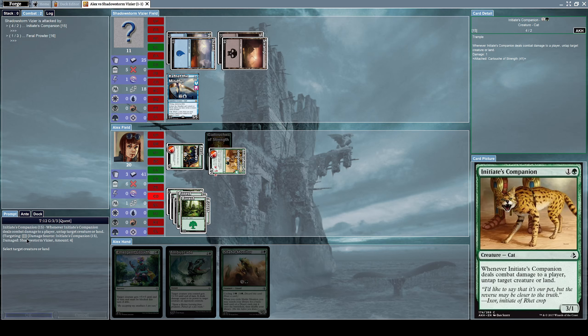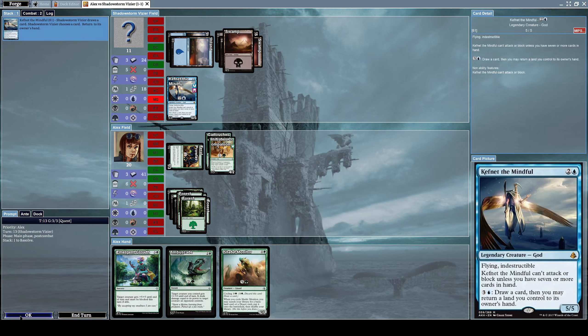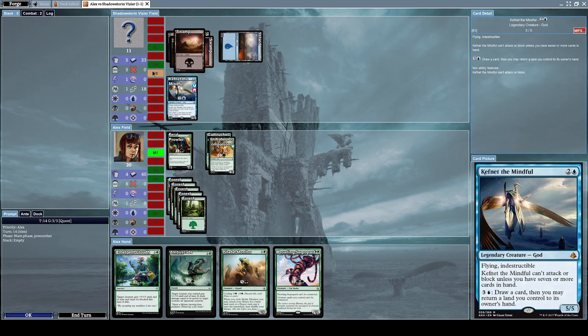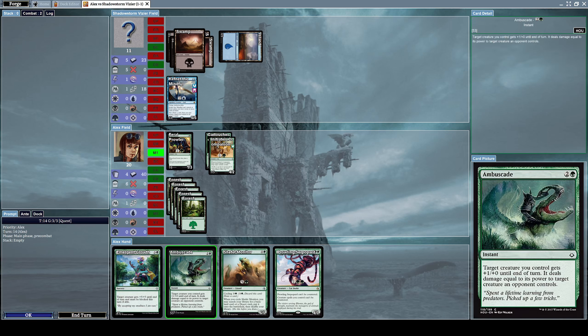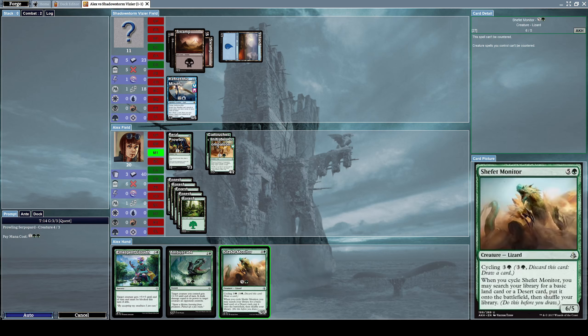Whenever Initiates' Companion deals combat damage to a player, untap a creature or land. Let's untap Initiates' Companion. He has five cards in hand so he still cannot use Kefnet the Mindful — which is nice. Let's summon Prowling Serpopard once again.